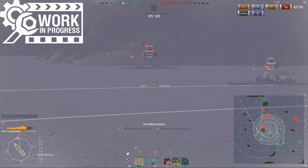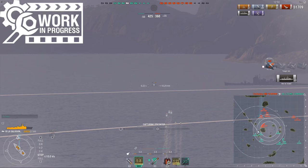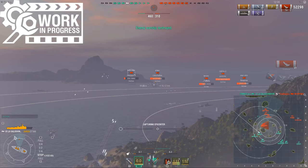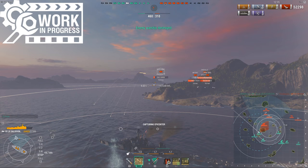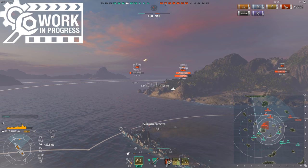Especially since the agility on this ship is pretty good — it has quite a fast rudder shift, and most importantly the turning circle is only 640m. That is much better than, for example, the Budionni with an 840m turning circle. In fact, it's even better than the Cleveland, which has a 650m turning circle. So this ship is even slightly more agile and better at maneuvering than the Cleveland. That's obviously a big bonus, and it's going to be especially useful when you fight higher tiers.